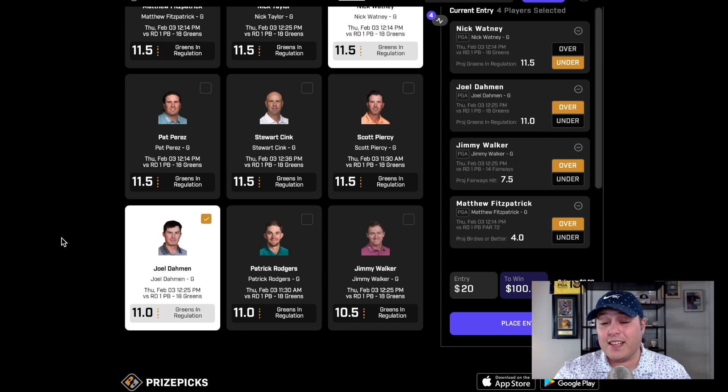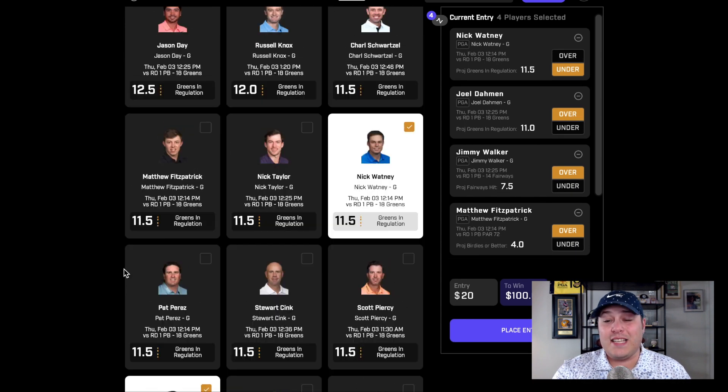Next up, we have Joel Dahmen, who I am looking at taking the over on. He's one of the best iron players on the board, gaining 0.4 strokes per round with his iron play over his last 24 measured rounds, making him one of the best in the entire field. The closer you get him to the hole — that 50 to 125 yard range, that 125 to 150 range — those scoring wedges are his specialties, and that's what we get a ton of here at Pebble Beach. So even though it's at 11, if anybody's going to hit the over, it will be a Joel Dahmen — it is why I'm taking my investment there.